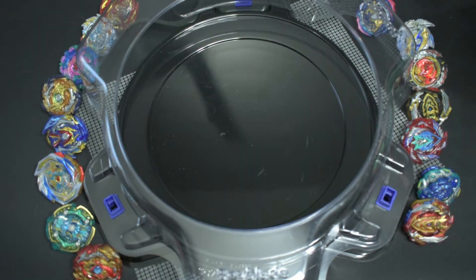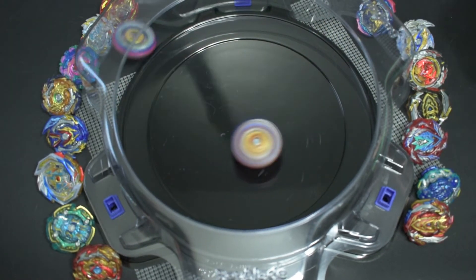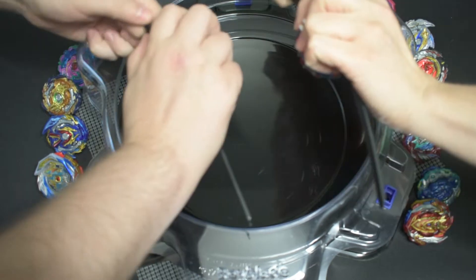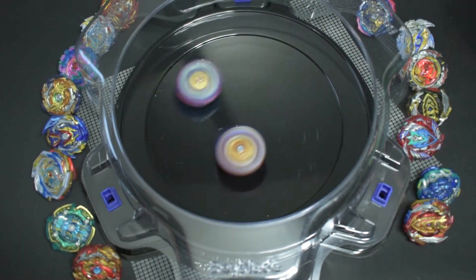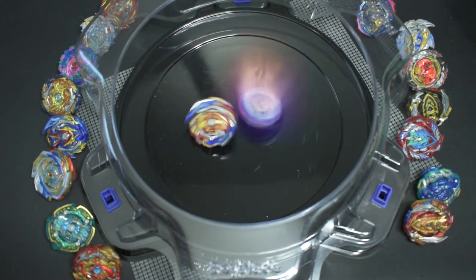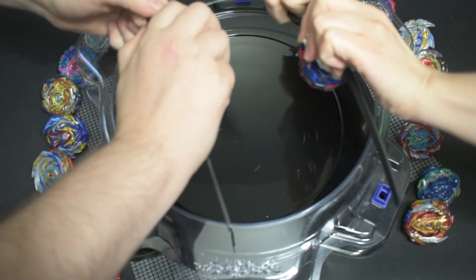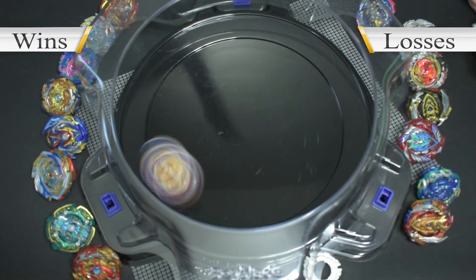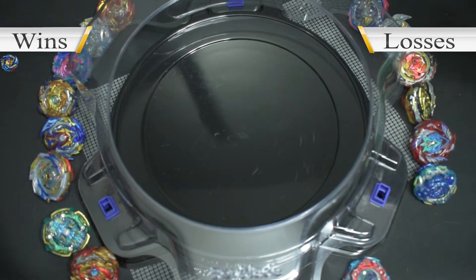First up is Cho-Z Valtryuk. One point for Union Achilles. And a spin-out for Cho-Z Valtryuk. And a second knockout for Union Achilles. The next contender is Red Cho-Z Achilles.